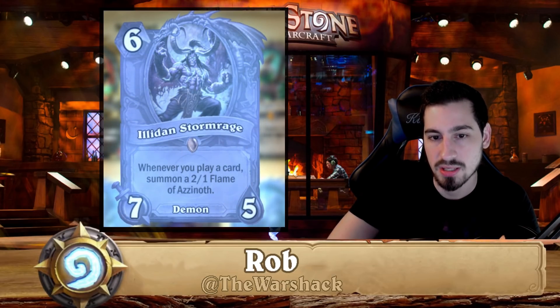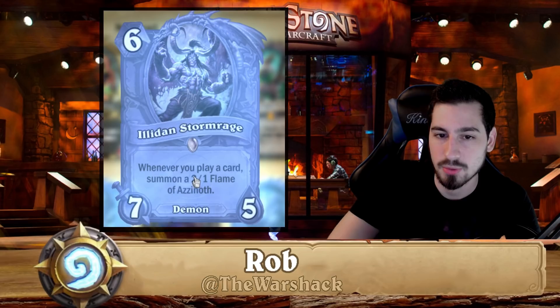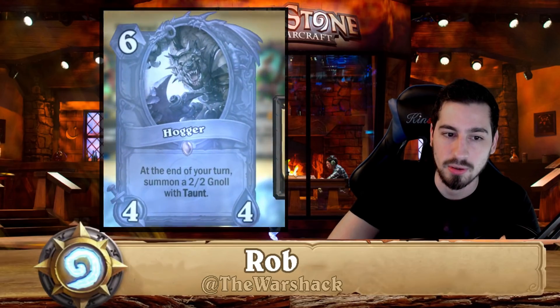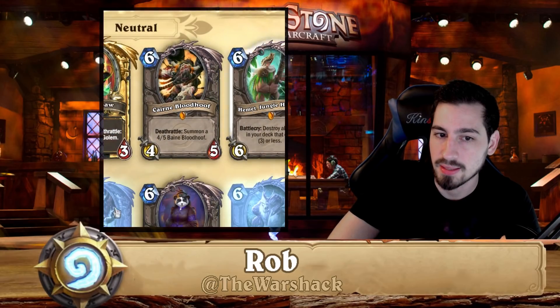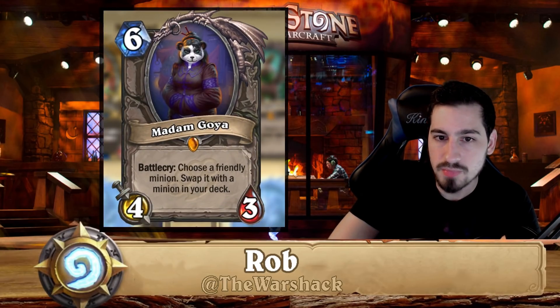If you have Illidan you should probably keep him — he's cool and could see play in the future. But Hogger you don't need to care about. Madam Goya — you can disenchant her. She's only found in particular decks and those decks aren't really that good.